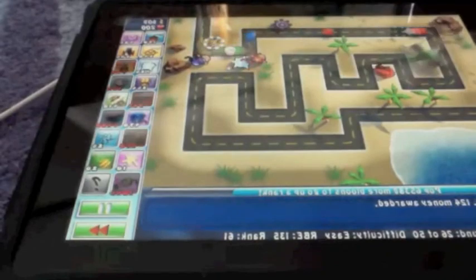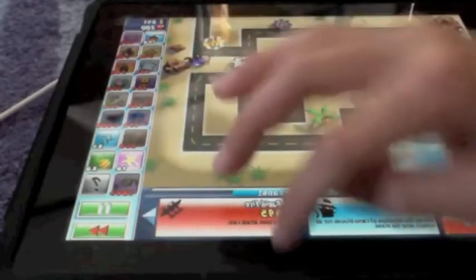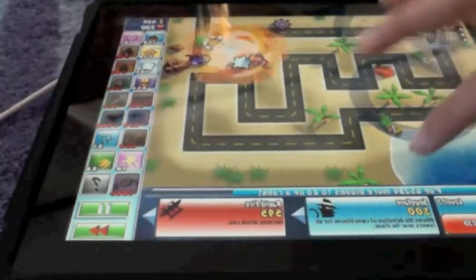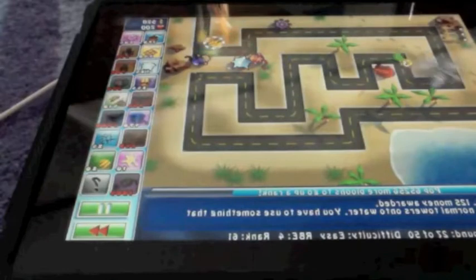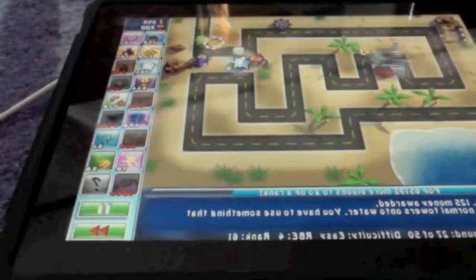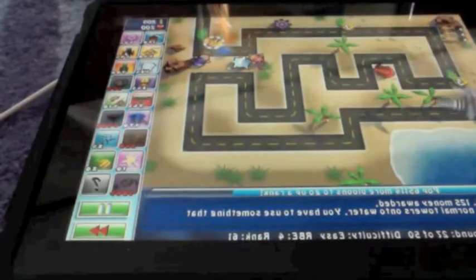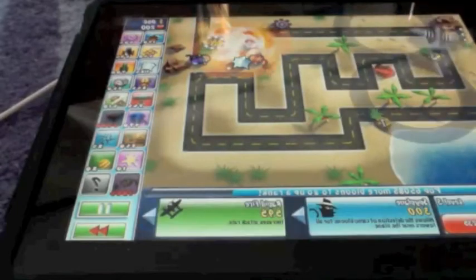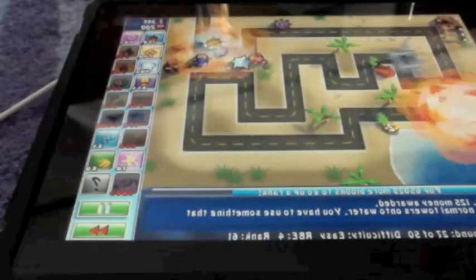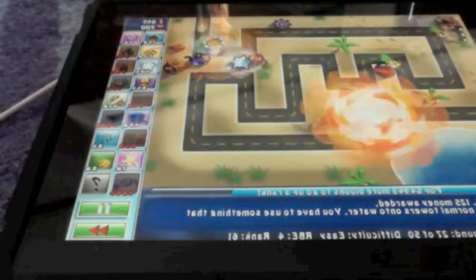This tower is called the monkey ace. What it does is it flies around and shoots darts. The first upgrade is Pineapple Express, which drops an exploding pineapple. Now I have a rapid fire plane — rapid fire just increases the attack rate and makes it quicker.